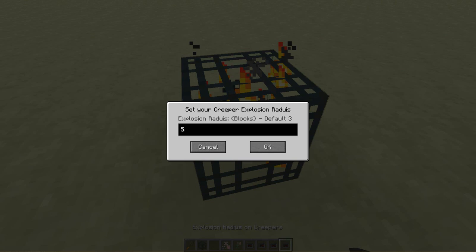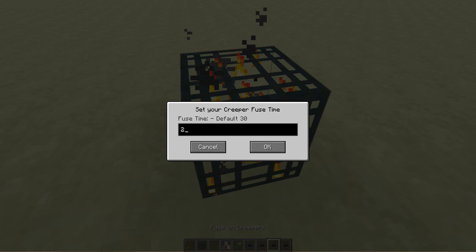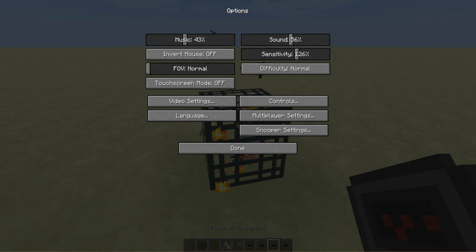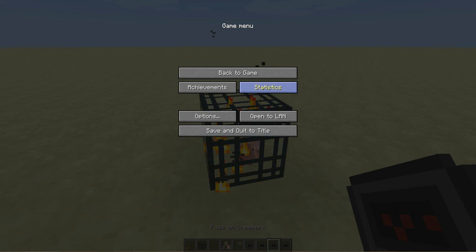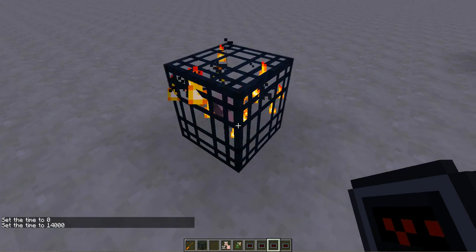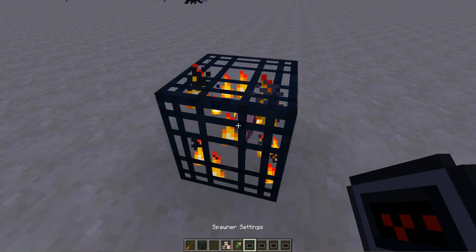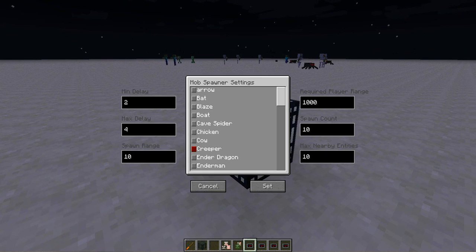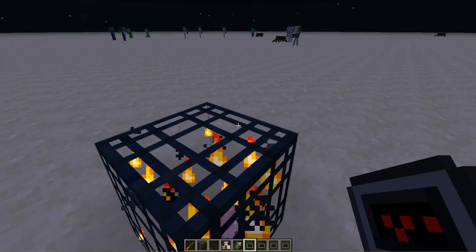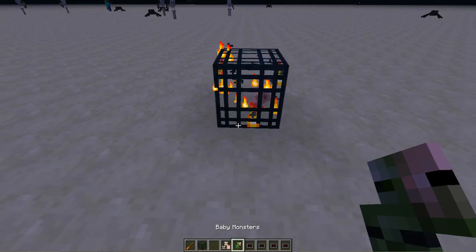You can set the spawner to spawn creepers - spawn count like 50 or 10 to drop a lot. Track that and freeze time at 100, maybe 25 seconds, and set the mode to normal. Time set to 1500, then spawn creeper. It's not spawning - let me check the spawn radius, maximum entities set to 1000, spawn count 10, required player range, minimum delay 2 seconds, 4 seconds - set. Hmm, this is very weird, maybe if I reconnect.